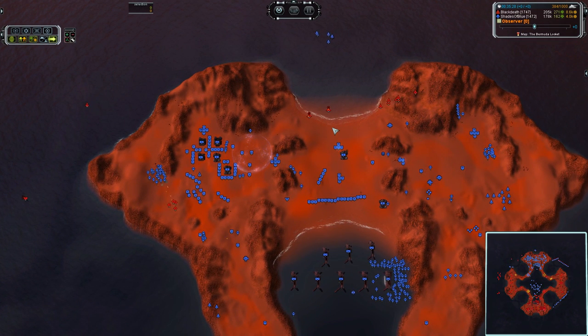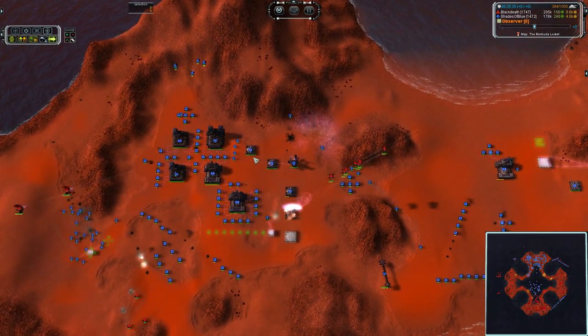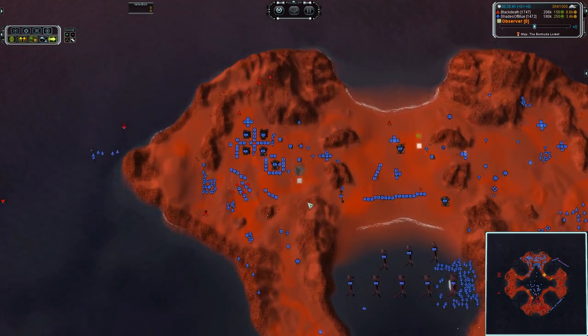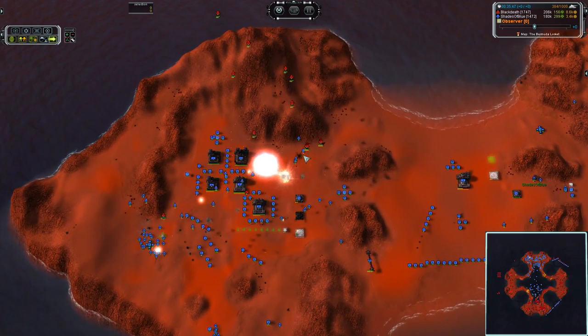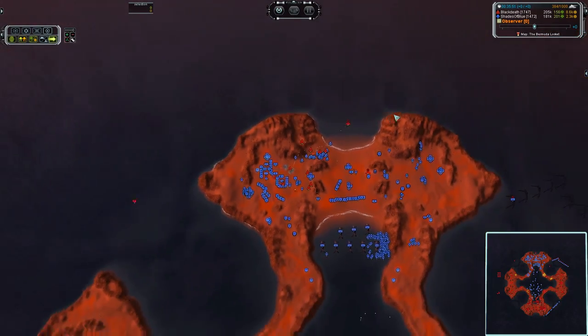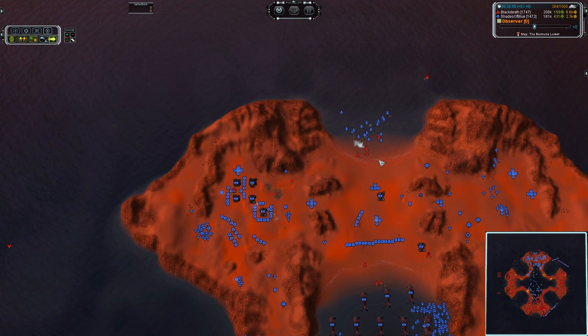Strat Bombers totally ignoring the ACU — which potentially could have been killed right there. They are going after the T2 power, which is critical to air production, so if he knocks that power offline, that is going to be the end of air for Shades of Blue. One shot kill for the Cyber Strat on those T2 P-Gens. One Strat Bomber is taking a bit of damage but both of them are going to survive. Those Corsairs taking the brunt of that assault.